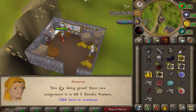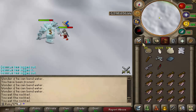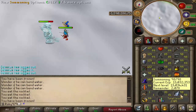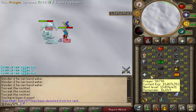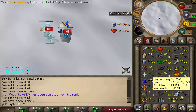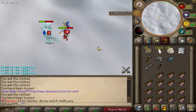Nine Bandos Avatars. This is the part where we get five 99s in a row, which would be really cool. I decided to get them all in a row since I'll be getting them all this episode anyway. We're getting: Summoning so I can use Steel Titans, Slayer, Prayer, Thieving, and Smithing. Once I kill this Bandos Avatar it will grant me 99 Slayer, then I'll do the rest.